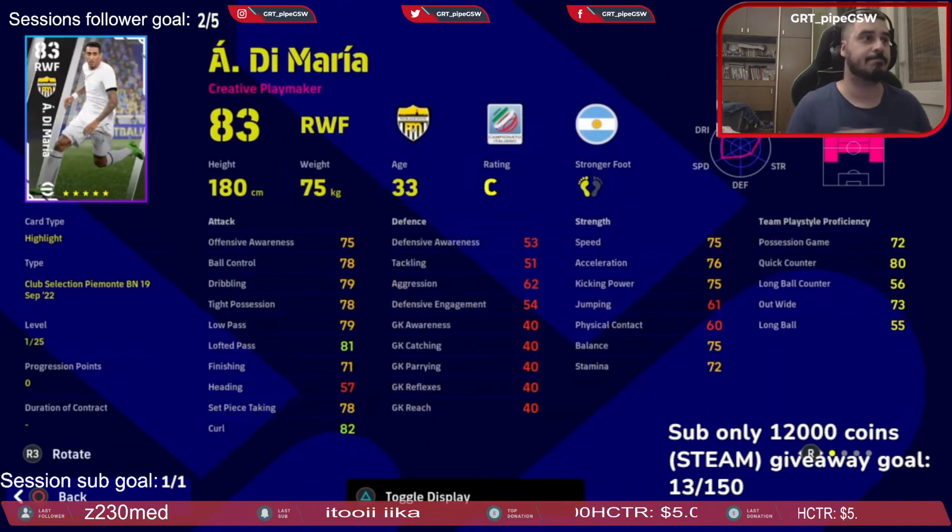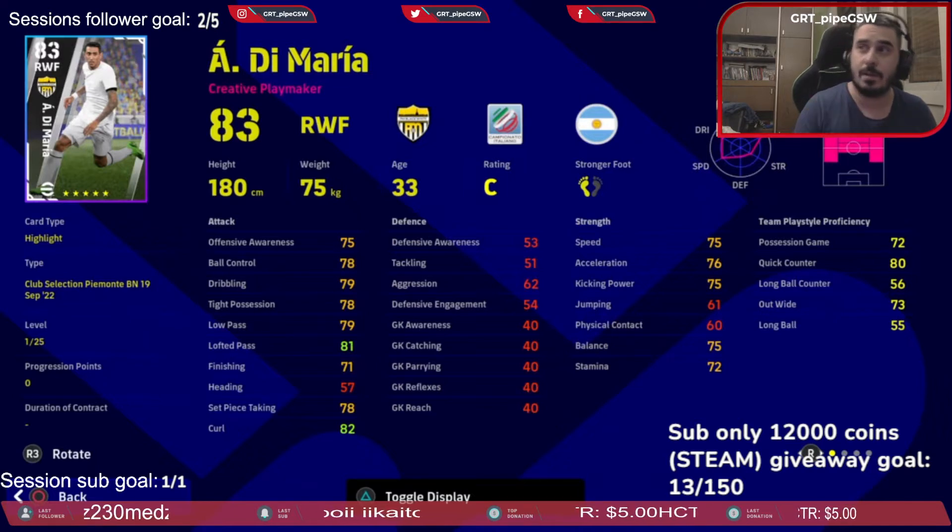Di Maria — decent set for the start. He can be your good left or right flanker or advanced midfielder. Because he's a creative playmaker, I would actually develop him to be more of a playmaker than a flanker, especially in the formation we're currently playing.